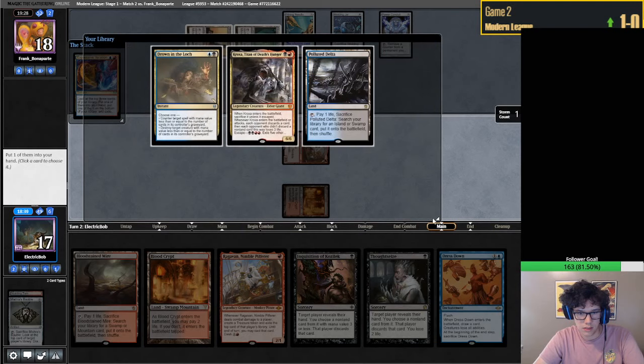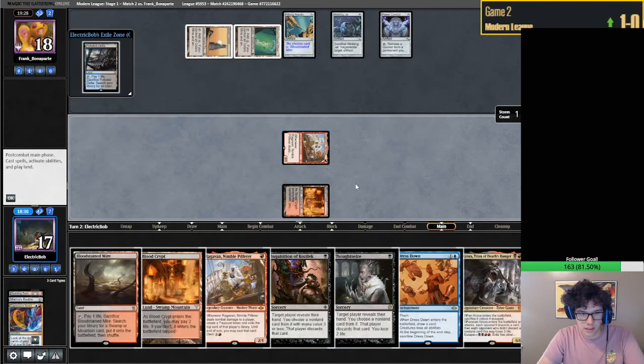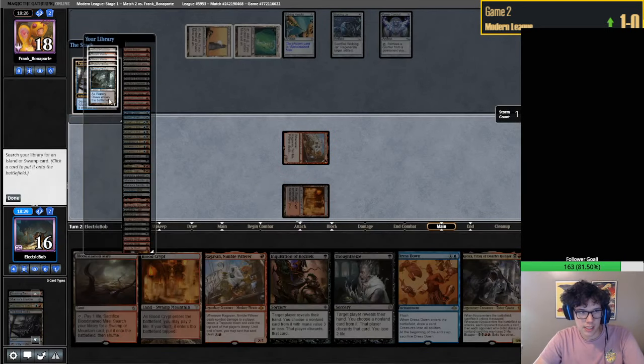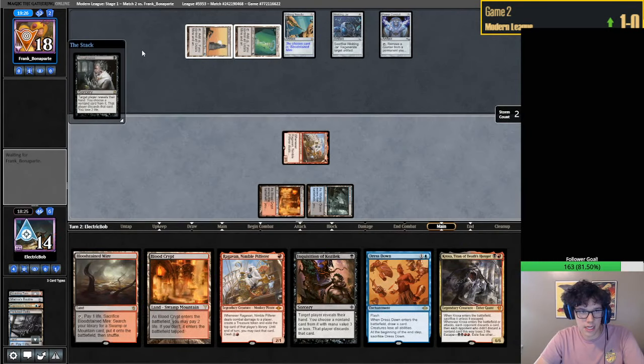I kind of want Drown and Kroxa, but Kroxa is definitely better than Drown in this situation - they don't have any cards in their graveyard. It was a semi-close option, but obviously one card is just not playable here.